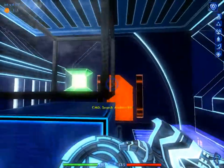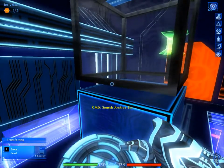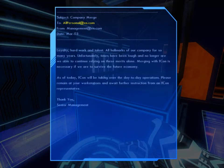I forgot about an email right there. Subject: Company Merge. To all personnel at en.com, from en.com, date March 03. 'Loyalty, hard work, and talent — all hallmarks of our company for so many years. Unfortunately times have been tough. Merging with FCON is necessary if we are to survive the future economy. As of today, FCON will be taking over day-to-day operations. Please remain at your workstations and await further instruction from FCON representatives. Thank you, Senior Management.'